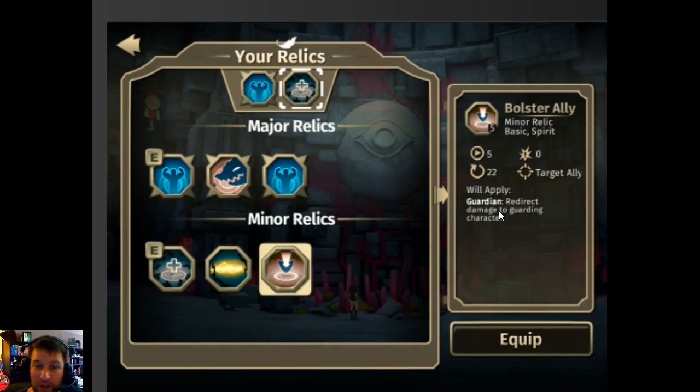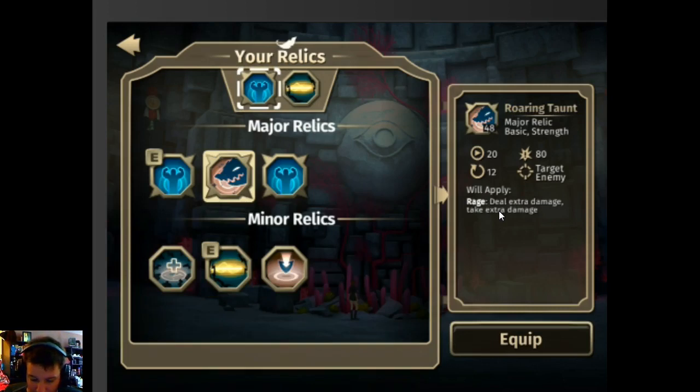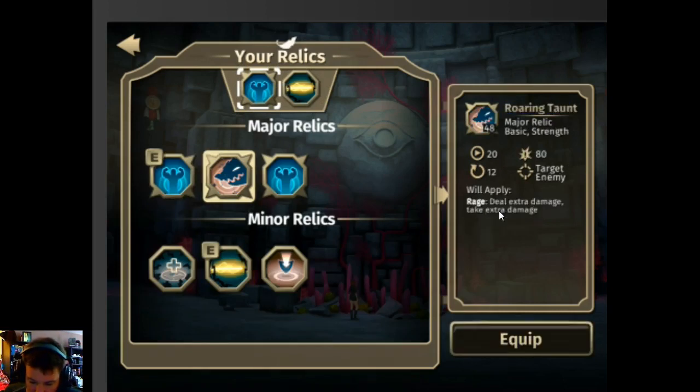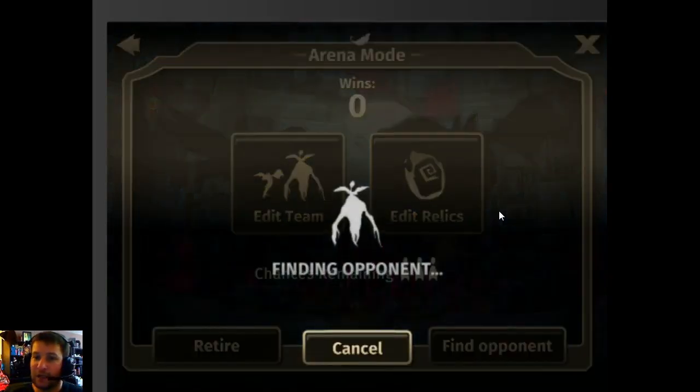You don't really want to be guarding with your Warden because if your Warden dies you lose the fight. You either lose all six Solaris or your Warden dies — those are the two ways to lose. So let's go with the machine-gun lightning shot and the roaring taunt. We are now searching for anyone in the queue; if we don't find anyone we'll face an AI opponent. The AI opponents are no joke — they are really tough.